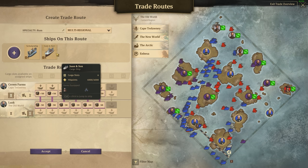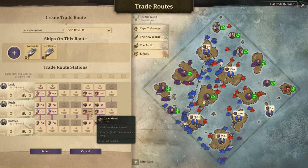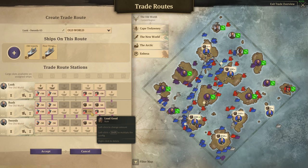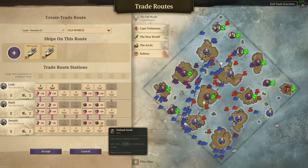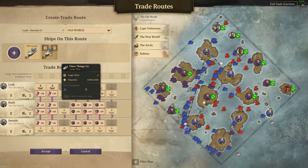There's a specialty multi-region ship that picks rum up from Crown Farms and drops it at Lusk. I thought there'd be another ship that takes it from Lusk up here. Lusk is told to pick it up - it's dropping it at Rush first, picking up whatever it can, then dropping it back. There's a problem though: 'can't be loaded as the storage is empty' - but that's not true, I can see there's 500 there. Let's just add even more to this route.